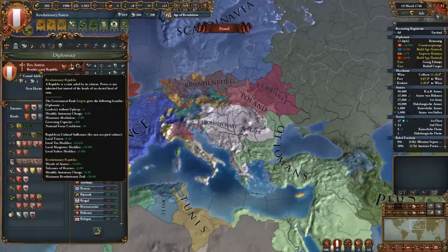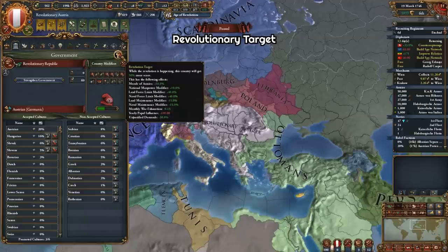So now you are a revolutionary republic, and we get to see another new mechanic: the revolutionary target. Being a revolutionary target gives a lot of good modifiers — more morale, manpower, force limit, maintenance, war exhaustion reduction, and unjustified demands. That is a lot of modifiers.